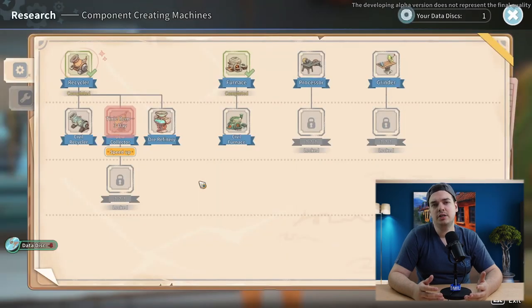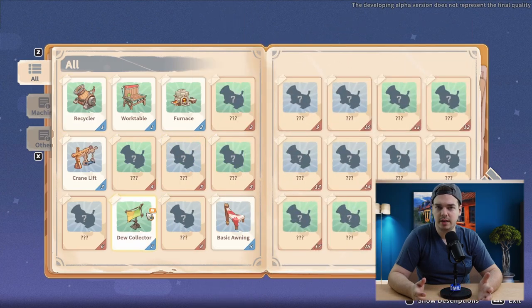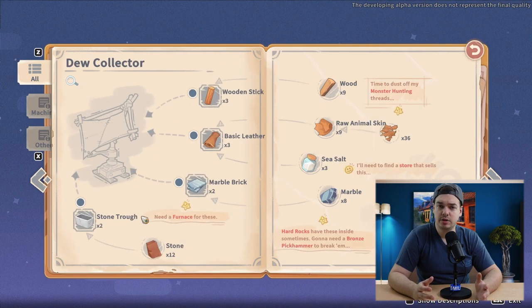The dew collector is a machine that you can build yourself. Just give your eight data disks to C — he's going to research it, and after about three in-game days you can get the blueprints. Then you can create them at your assembly station and place them down at your yard to get dew easily without wasting stamina.